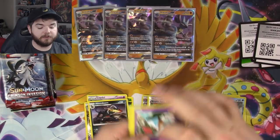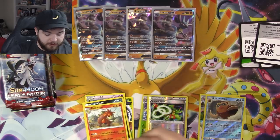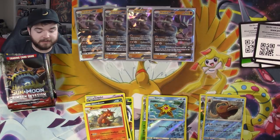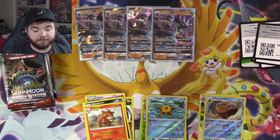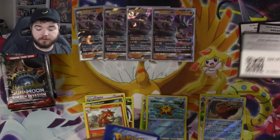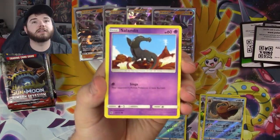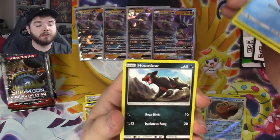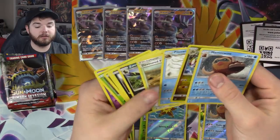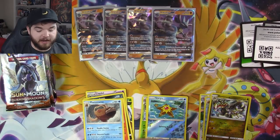Unfortunately it's a green code. Second pack: Starmie and a Camerupt — nothing super special, and that's okay. In the end we still have our four Lucarios — ultimately that's why I bought these boxes, the packs were just a bonus. Third pack: Fairy Energy, Sneasel, Shelmet, Jangmo-o, Starmie, Pounce, Zeraora, Devoured, Field Palace, Swinub, Kommo-o — and another Mamoswine. We keep pulling these Mamoswines.